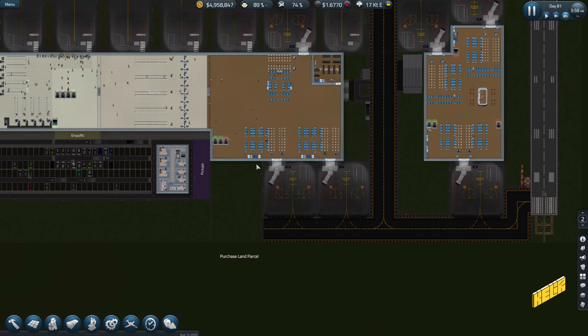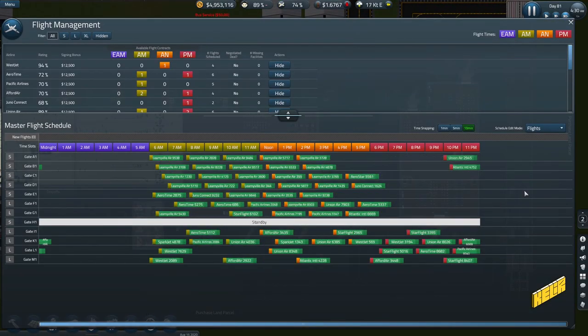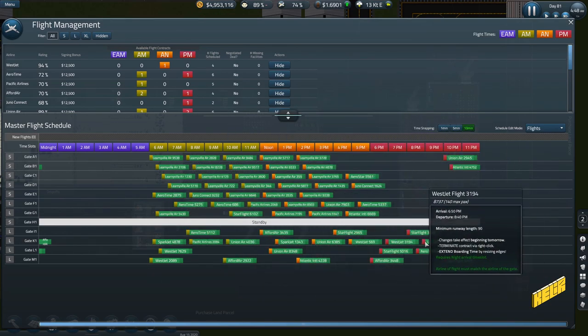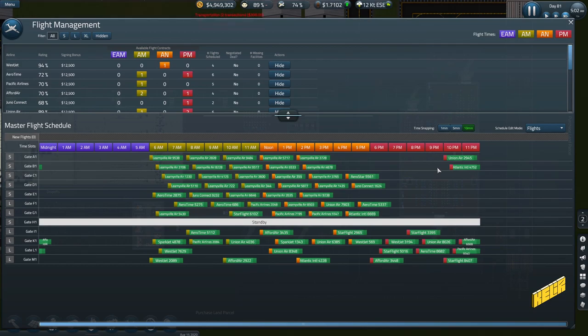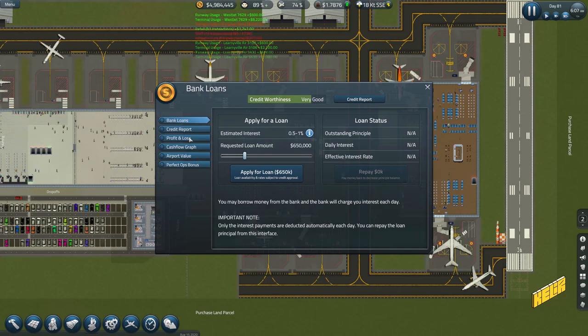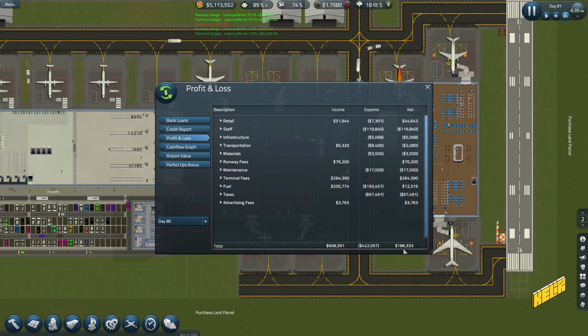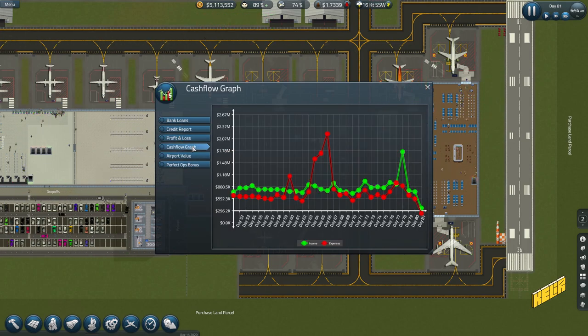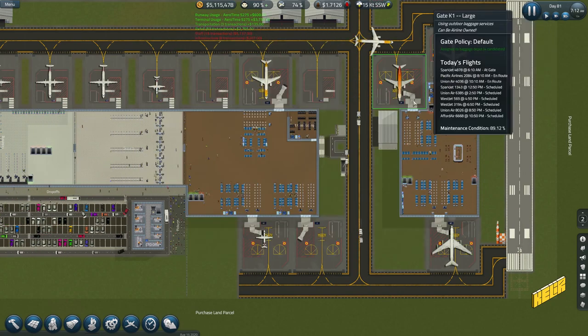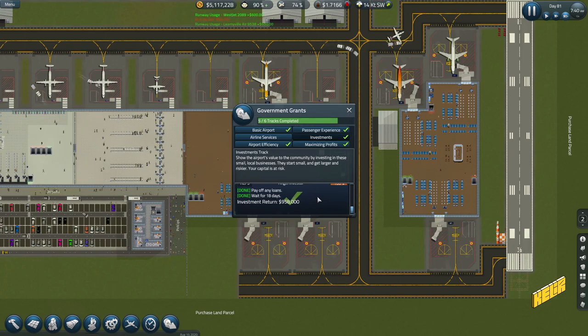We're looking to expand the airport and I'd like to have another runway. Looking at the flight status — things are a little light at night so we could fit in more flights during the night to increase revenue. We made $186,000 yesterday which is good money. Also, our government grants for investments are done and we got $958,000 off of that.